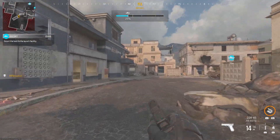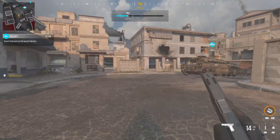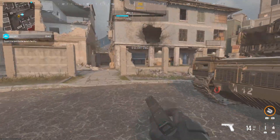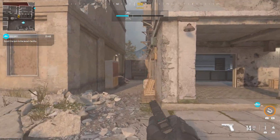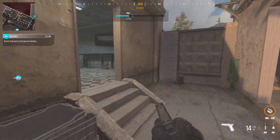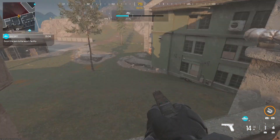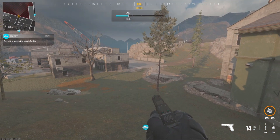Hi guys, so this is a glitch on the game mode War on Modern Warfare 3. When you're on this position and you've got to escort the tank down here, right in front of you there is going to be a set of steps on this metal grid. With a running jump on the metal grid and double jump, keep jumping until you land on top of the wall.